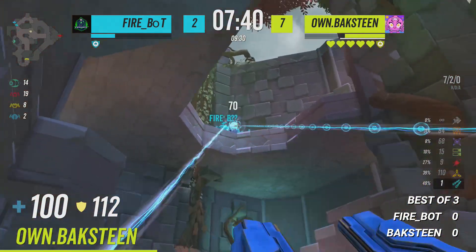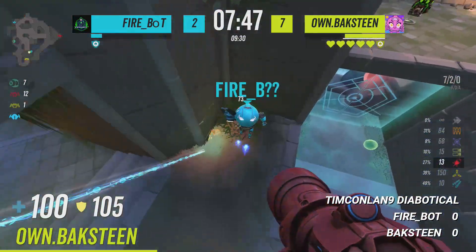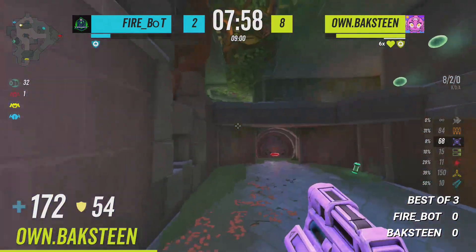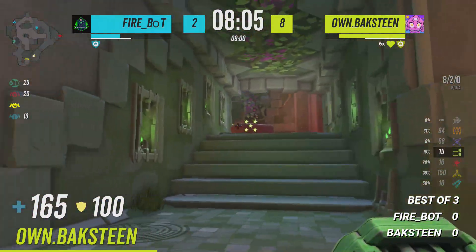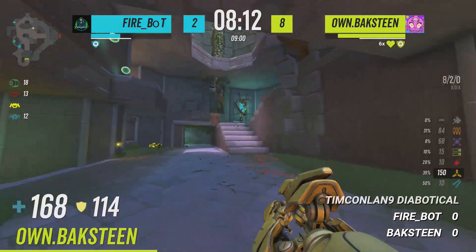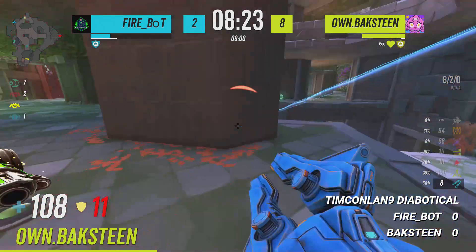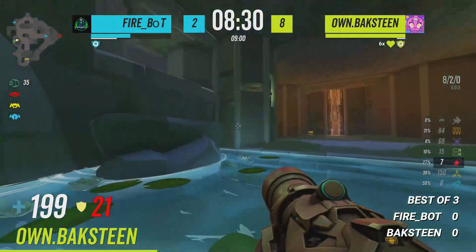Doesn't hit a rail now on Firebot but still picks up the Mega, gets one rail from below — doesn't hit the second one. Mega won't be up for the next eight seconds; Firebot really has to pre-head Bakstein, and that did not go well. That is now 8 to 2, and Golden Frag for Bakstein should be in one minute. Ricochet shots don't hit anywhere. Red's not up for the next 12 seconds.